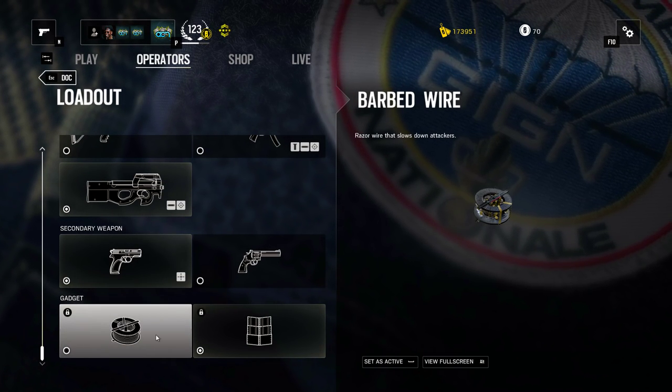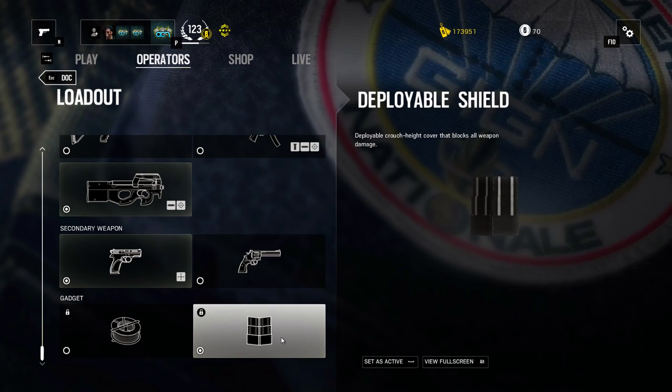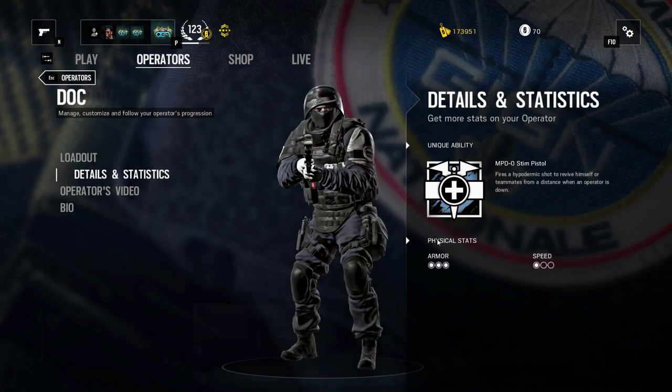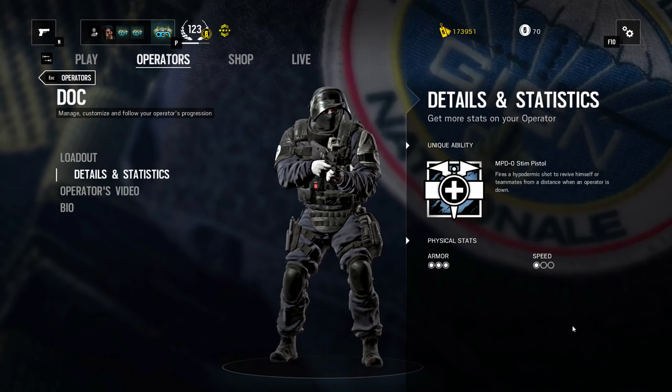In the gadget category, you have the barbed wire and the deploy bow shield. As per usual, this is entirely dependent on your team's plan, and you should change it between rounds. And to finish off the loadout, you have high armor and low speed, which makes you very tanky and slow.